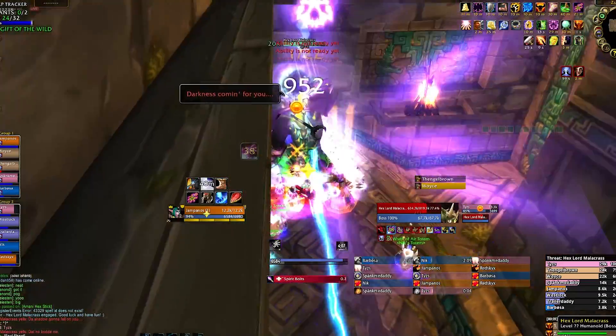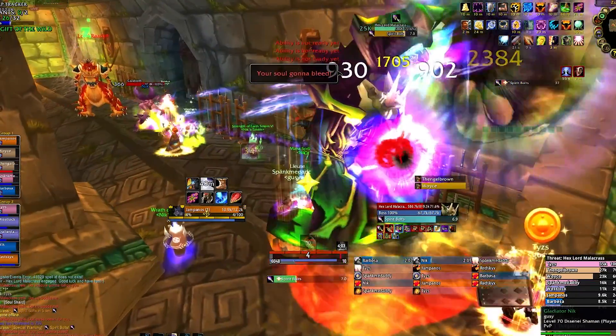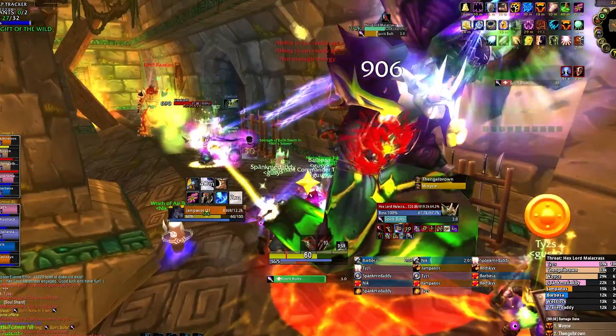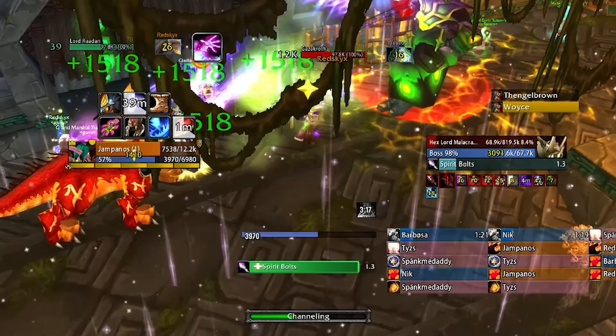The boss won't do much when you first engage him, as you're supposed to deal with the adds. But a while into the fight he will start casting Spirit Bolts — a long channel that deals damage to your entire raid. Make sure to heal through this, and if it's looking rough, DPS can help off-heal and use health stones as well.